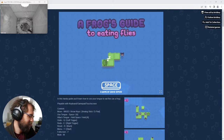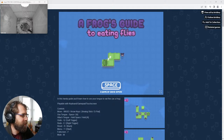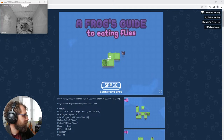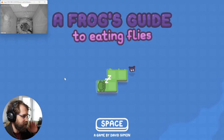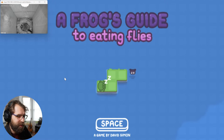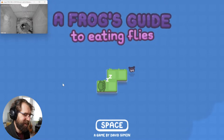You've been getting through some of the demos from the Puzzle Fest — I've been seeing that. I'm jealous. I wish I had a moment to check out the stuff in the Puzzle Fest. What's the best demo so far? Let's get started. So this is A Frog's Guide to Eating Flies, a game by David Simon — presumably not the same David Simon that made The Wire. That would be quite a surprise.